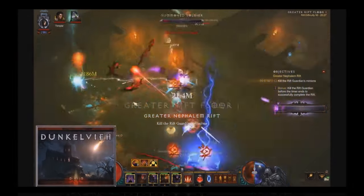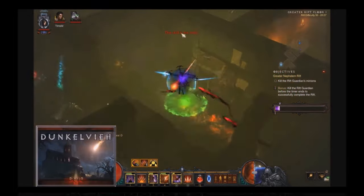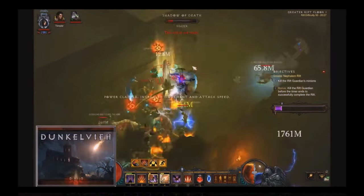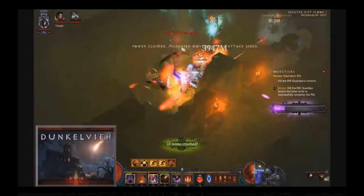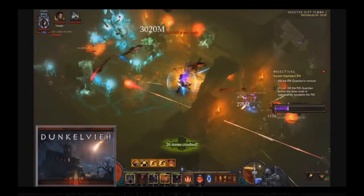The setup that is faster is also with Strafe, but this time it's with physical damage — full physical gear and Fan of Knives in the skill bar. This Fan of Knives is designed to kill elites extremely fast, essentially in one go, and this is what makes it faster than the fire one.